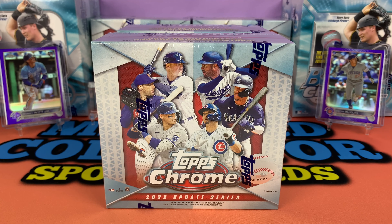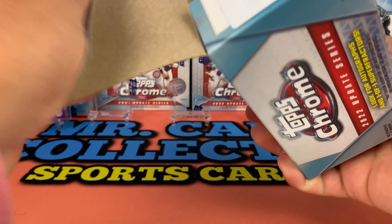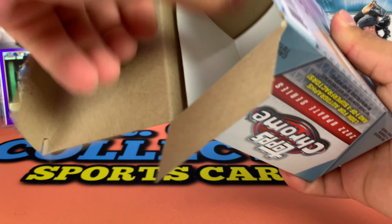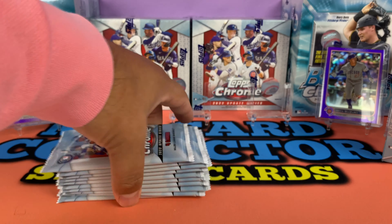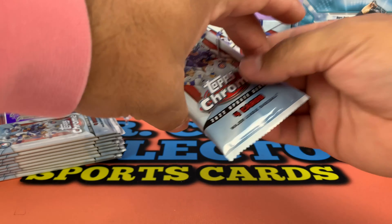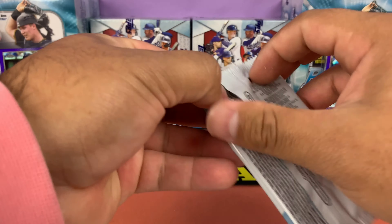So I got that one-of-one, and then I got a Bobby Witt right there in the back on the left-hand side, followed by a purple refractor of Seiya Suzuki. Here we go guys, two mega boxes today. Make sure you smash that like button and comment below — let us know what you think about this product. Some people like it, some people don't like the fact that a lot of the cards are off-centered.